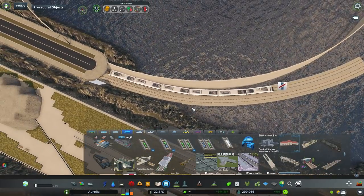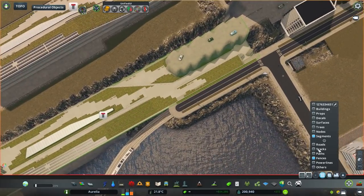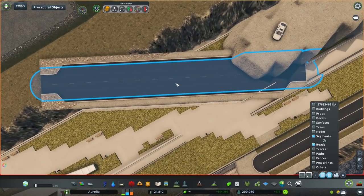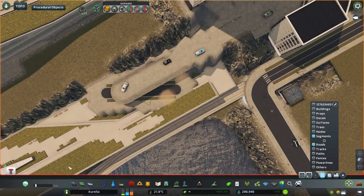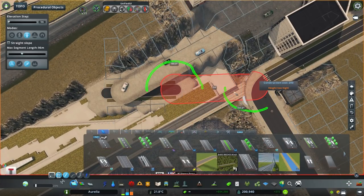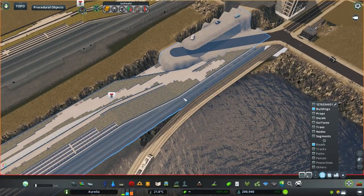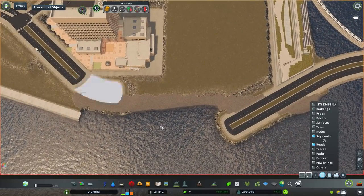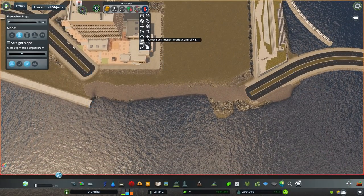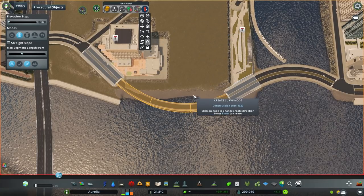The ferry port is also going to have an outer part, like an outer pier, which at this point was intended for bigger boats that would not be able to fit under that bridge. But I eventually didn't find any great looking big ferries so I'm just going to use pretty much the same style of ferries anyway. It's going to be an interesting extension of the port area, but more on that later since I haven't built it yet in the time lapse.